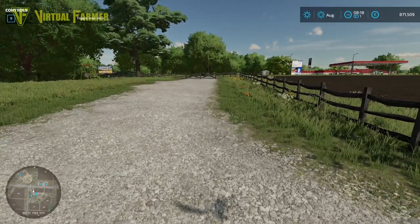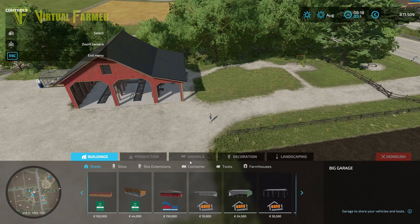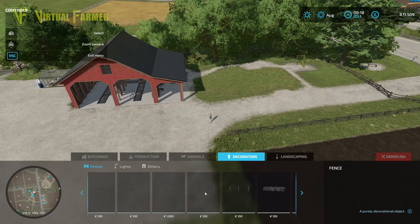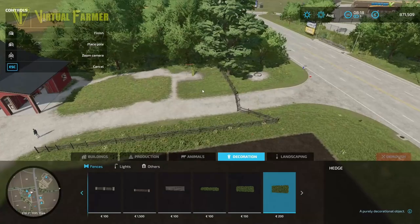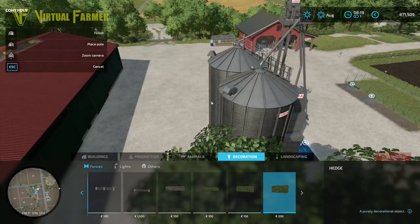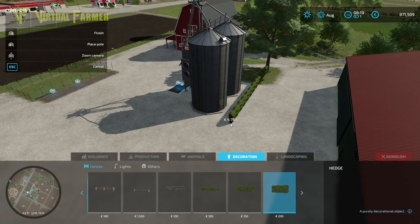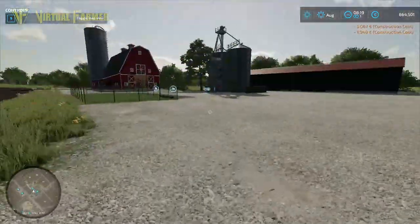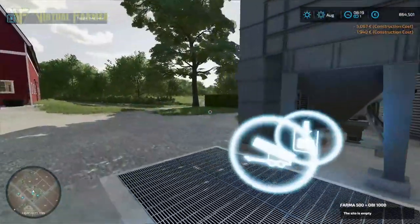There are also other options under the decoration setup. We have a vast array of fences, and even further along — for the British maps later on — we've got some hedges as well. So we can come along the back here and put in a hedgerow that protects our grain silo, like so.